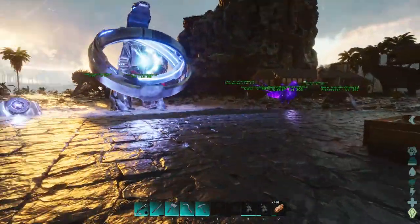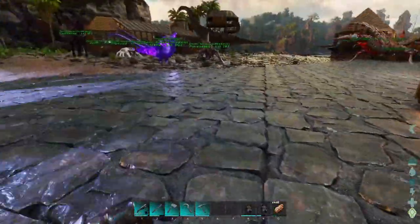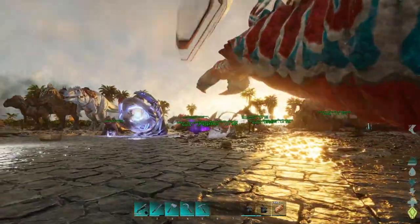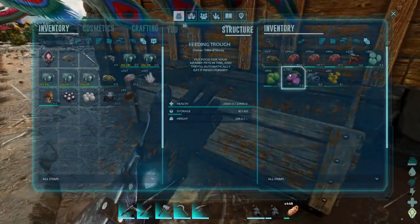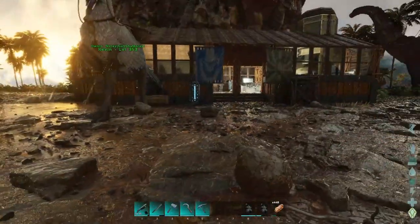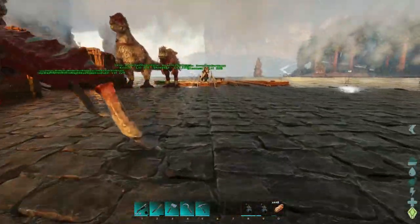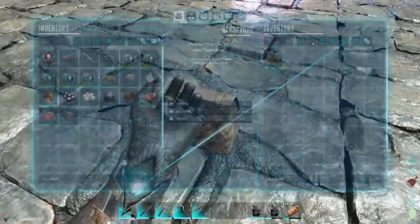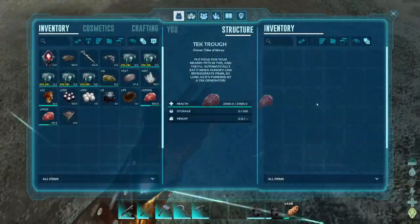There's no food in the trough — I'm out of food! That is what is going on. That might be something I need to go do today: go get food for my dinos, because I just raised a bunch of babies up. I have a bunch of food over here. Let's use the one here in the water and give it that.